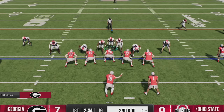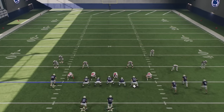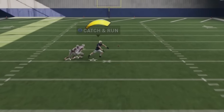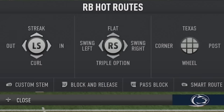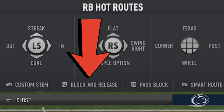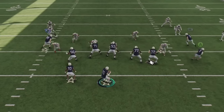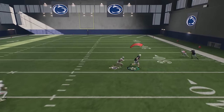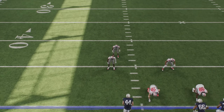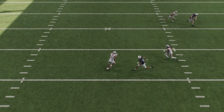If your opponent is sending a lot of man zero blitzes, simply blocking the running back isn't enough — it picks up the blitz but allows the defender covering him to double team receivers downfield. The trick is to put the running back in a block and release, found in running back hot routes under the left trigger. This lets you slide protection to block somebody, while the defender covering the running back will just hover around the line of scrimmage, giving you one-on-one coverage outside and the best of both worlds.